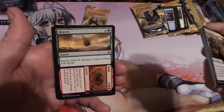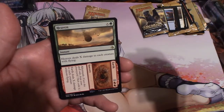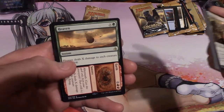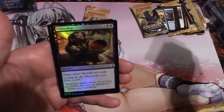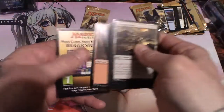Heaven and Earth is our rare. Heaven deals X damage to each creature with flying, and Aftermath. Cast this card from your graveyard, then exile it. Earth deals X damage to each creature without flying. And we have Unburden — target player discards two cards — for one and two swamps. A Mountain.